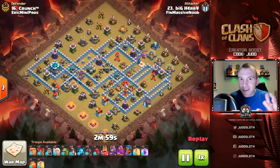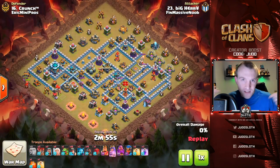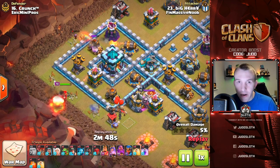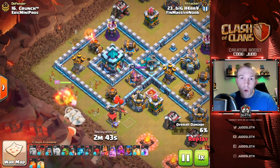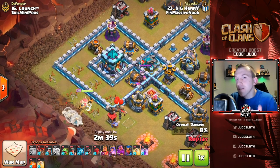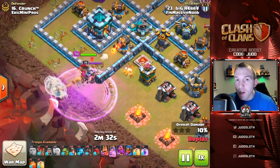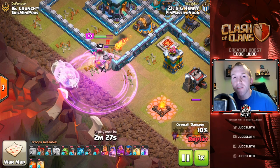For the miner hog rider hybrid combination — let me know if you have a cool name for this in the comments — you deploy it exactly the same as a queen charge miner attack. But due to both the miners and hog riders getting a boost at Town Hall 13, they just gel so well together. We saw this strategy at Town Hall 12 but it's really got a boost here at Town Hall 13.